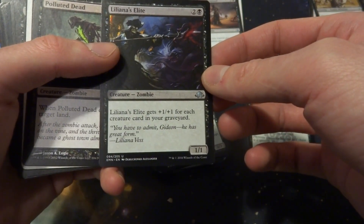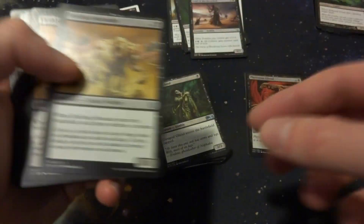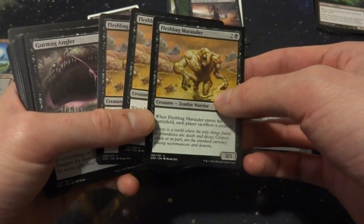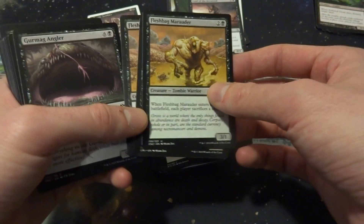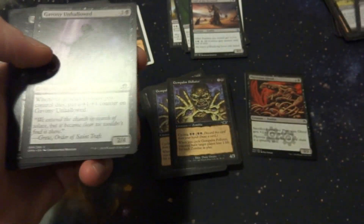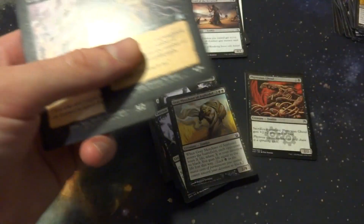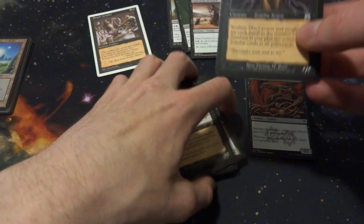Liliana's Elite — +1/+1 for each creature card in your graveyard — I like the other one better. Polluted Dead — destroys a land when it dies. Skate Zombies — maybe. Fleshbag Martyrer — comes into play, each player sacrifices a creature — maybe 1. Gurmag Angler — probably not. Cursed Horde — probably not. Noxious Ghoul — I feel like that would be annoying. Gem Palm Polluter — maybe 2. Wandering Tome Shell — just a big creature. The Unhallowed — whenever another creature you control dies, put a +1/+1 counter on it, so it can get really big — maybe 2. When it leaves the battlefield it creates a 2/2 token. Carrion Feeder — probably those. Grey Merchant of Apostle — let's throw one in there. Vengeful Dead — yeah, it could be cool. Soulless One — alright, what did we get down to?